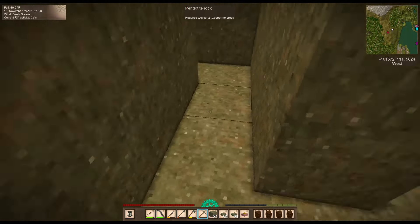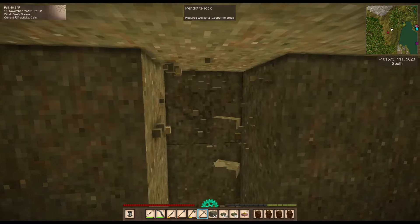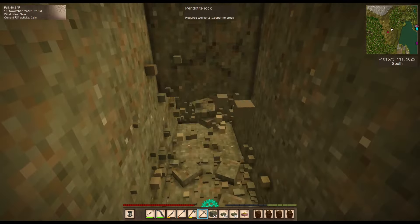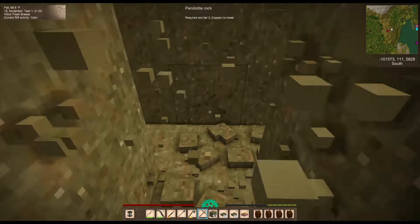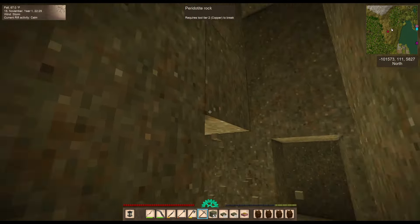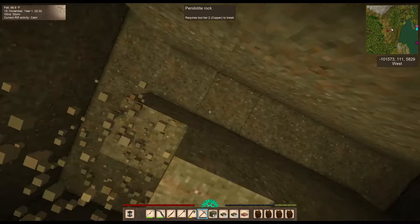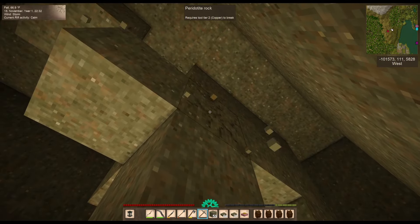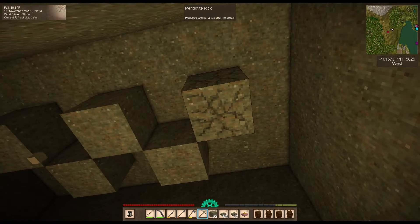I'm going to go through the middle and quarry these out. I think I'm going to make this a pretty large cellar and go up at least five. Getting these middle sections quarried out now — I'm always going to try to quarry rocks where I can.